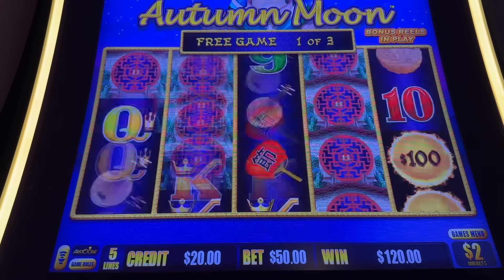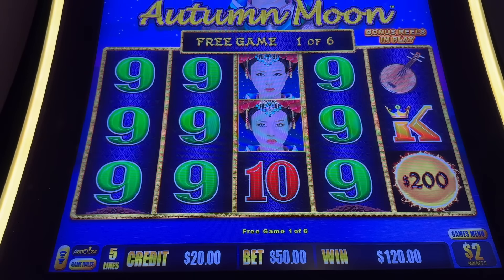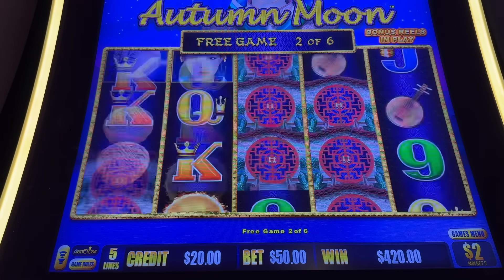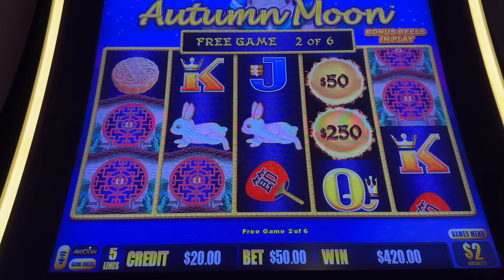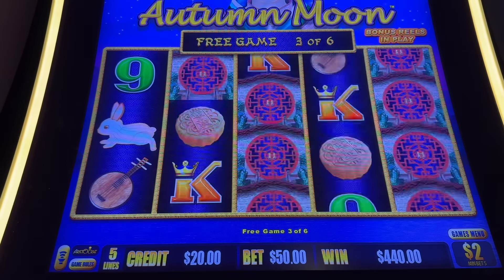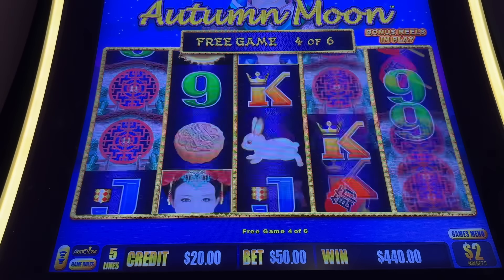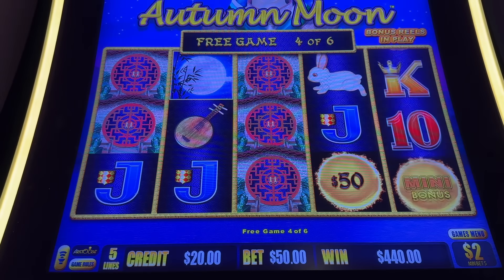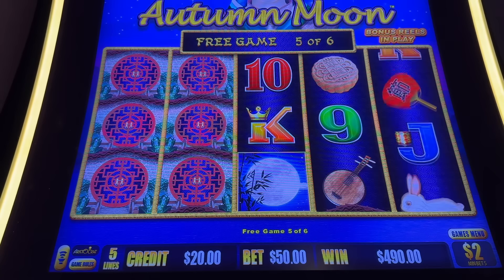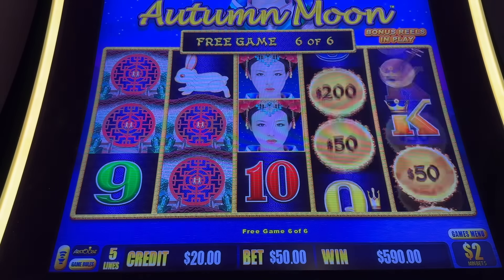Come on baby. Full screen, $12,500 — full screen, full screen, come on girl. Oh, nines — literally the worst one. Nine, nine, nine. Come on, balls. Come on, balls baby. Last one. Oh, nope. Oh, it's not the last one — what am I on?